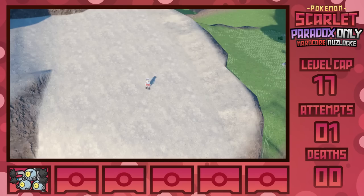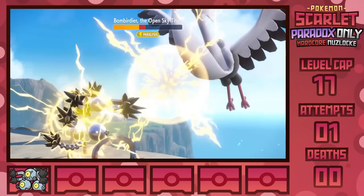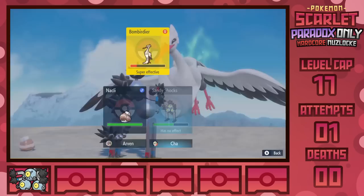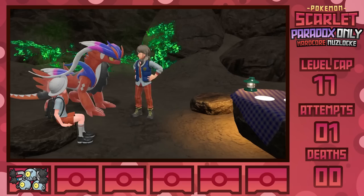Being Flying/Dark makes this a lot more doable than it would be otherwise, as two Thunderbolts manages to fell this beast on the first phase, KOing despite Pluck taking my held Oran Berry. Arvin comes in during Stage 2, bringing in Nacli as his Rock-type to take advantage of the beneficial typing, but Sandy Shocks does so much damage with Thunderbolt that it's needless. We're able to KO and get the Herba Mystica, boosting Koraidon so that we can move across water. Three down — now we can spin for our next encounter.